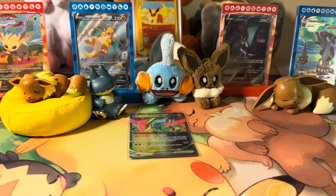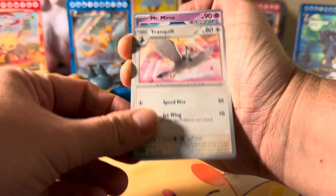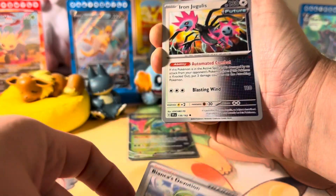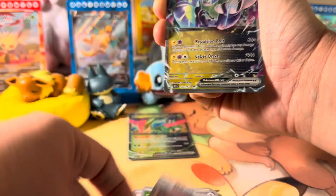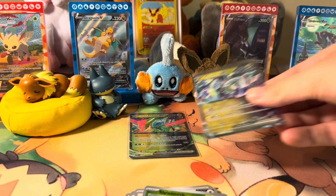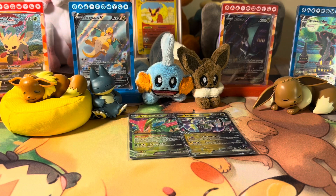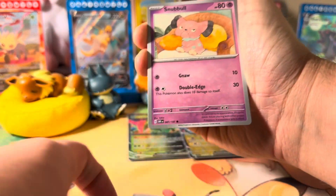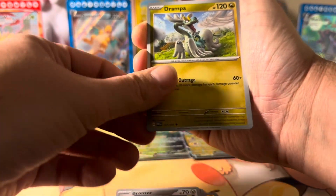It's actually been a bit since I opened up some cards. I honestly haven't opened any since all the product I got from Twilight Masquerade. From the first Temporal Forces pack we got Jugulus, Shroomish, Matang, into a Maridon ex. Next pack we got City in Flames — that's a set that's very good. I think some people are probably still playing that Charizard, and we got Palafin.